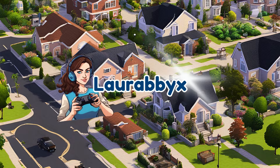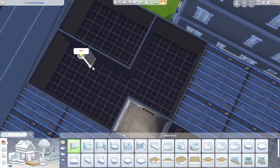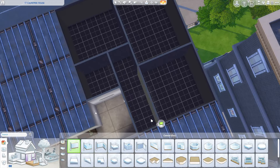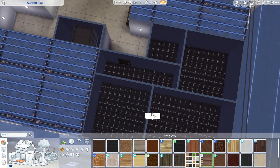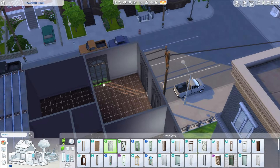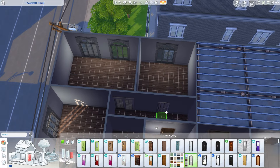Hey guys, welcome back to my channel! Happy Wednesday, I hope you're having a good week and you're excited for another speed build. For today we are working on an apartment in San Marino, which is 17 Culpepper House. This is for a single father and eight children — four girls and four boys, which is quite nice to have a bit of a contrast to my usual builds.